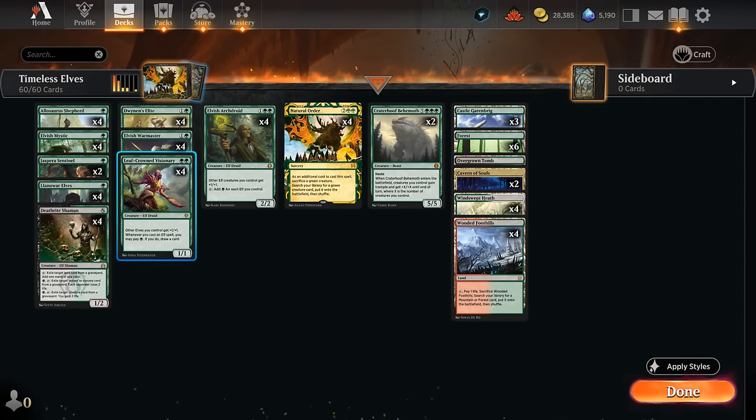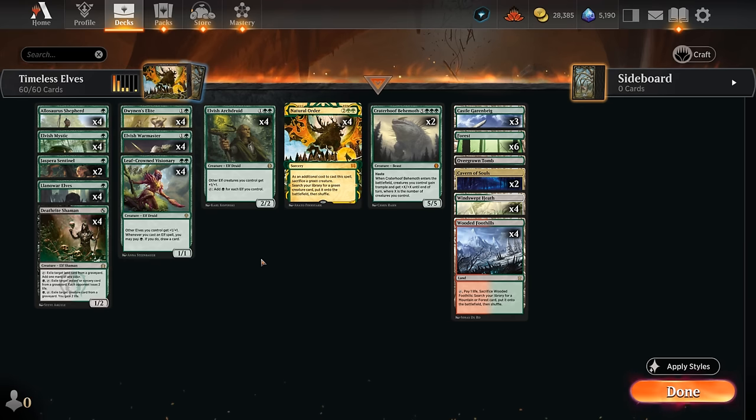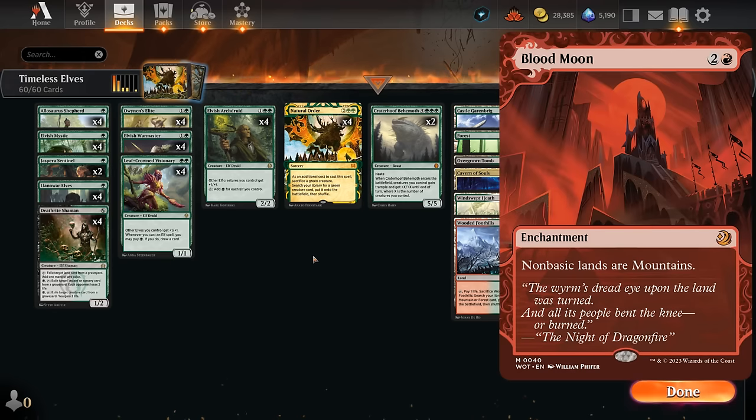Rounding out the deck we've got Leafcrowned Visionary, which pumps all our elves, and whenever we cast an elf we can pay a green to draw a card. It's a little sketchy in the face of Orcish Bowmasters, but we can always decline to draw, and it's still a nice mana sink in grindier matchups. We've got six basic forests to fetch for, which are also important against Blood Moon decks, though usually those aren't a concern since our elves can make additional green mana.